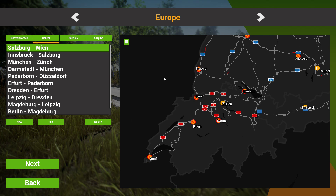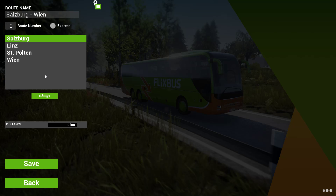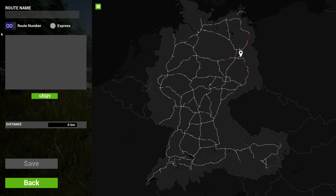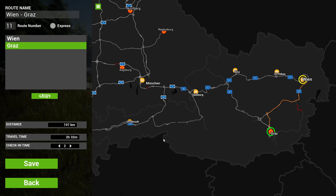And eventually maybe we can explore Switzerland. It all depends on how stable this update is. I'm really hoping it is, though. Route number 11 it is — let's start off in Vienna and go to Graz. 197 kilometers — that should be a quick one. Check-in time, 3 minutes.